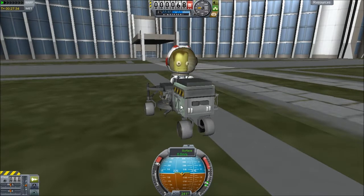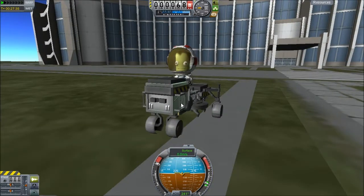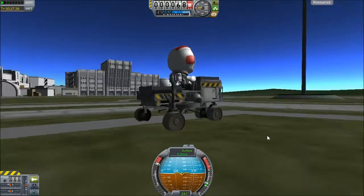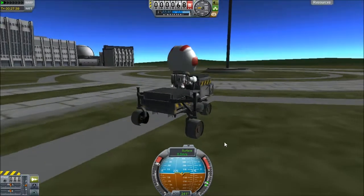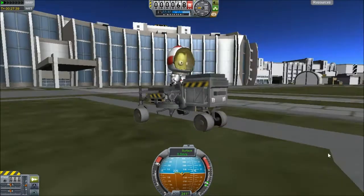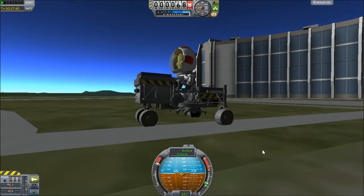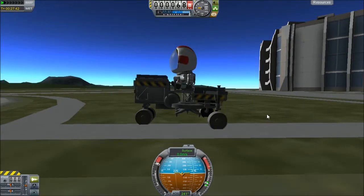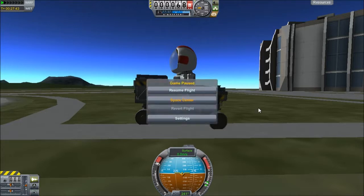I'm using the part clipping thing you can do when you attach something to something else or rotate it in, but that's the only way you could really get this thing to look like a lawnmower. It probably could use a little more work — I spent a while putting it together but I think it really does kind of look like a lawnmower. Let me go to the space center.